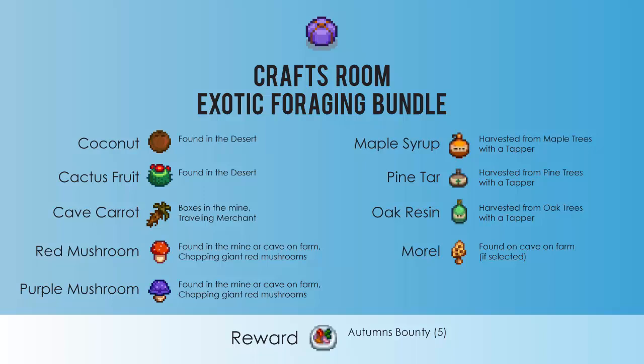The last one is the exotic foraging bundle and this one's a little different. You only actually need five of these items to complete the bundle, so any five you find is fine. The options are: a coconut, a cactus fruit, a cave carrot, a red mushroom, a purple mushroom, maple syrup, pine tar, oak resin, or morel. The reward is five autumn's bounty.